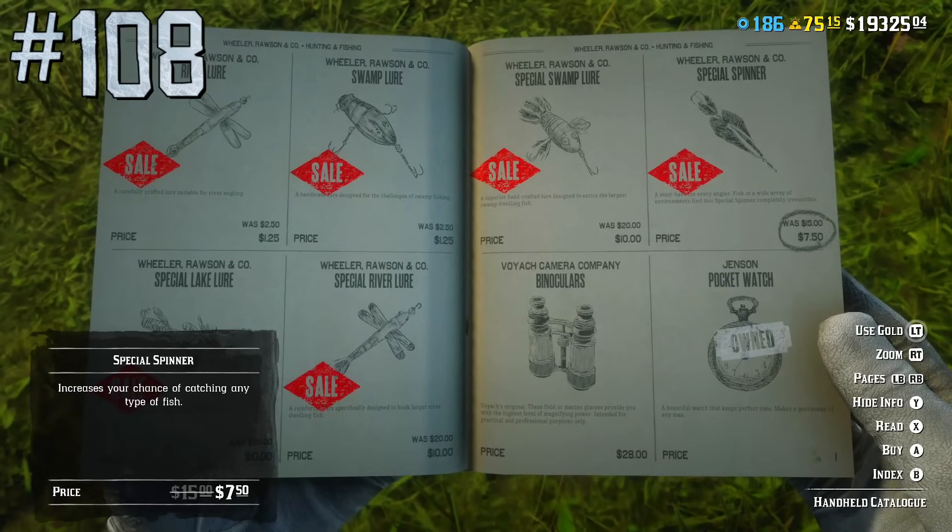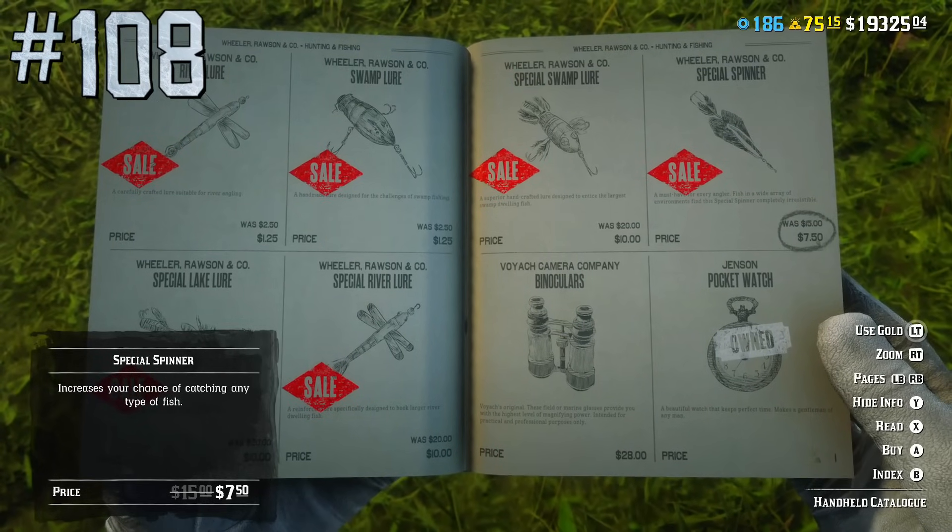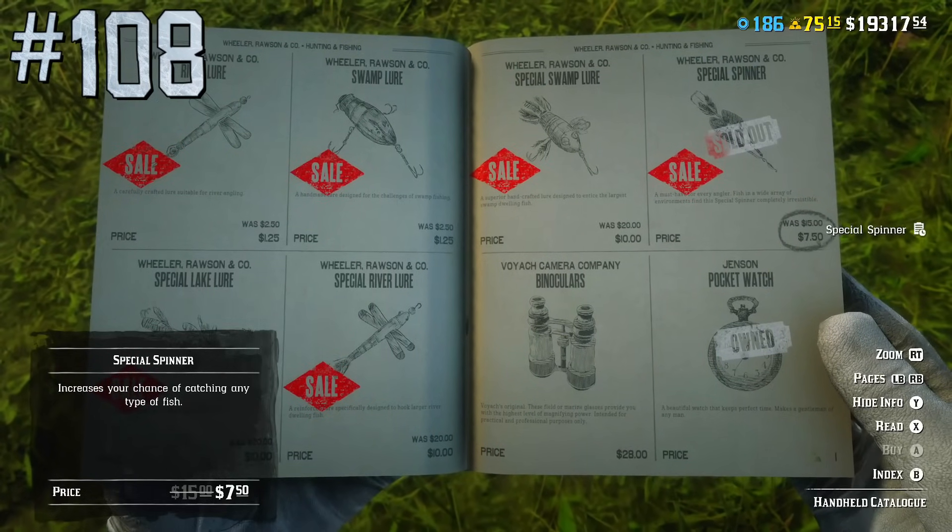The Special Spinner lure is great for all types of fish, so in practice a fishing rod and special spinner is all you need for fishing.